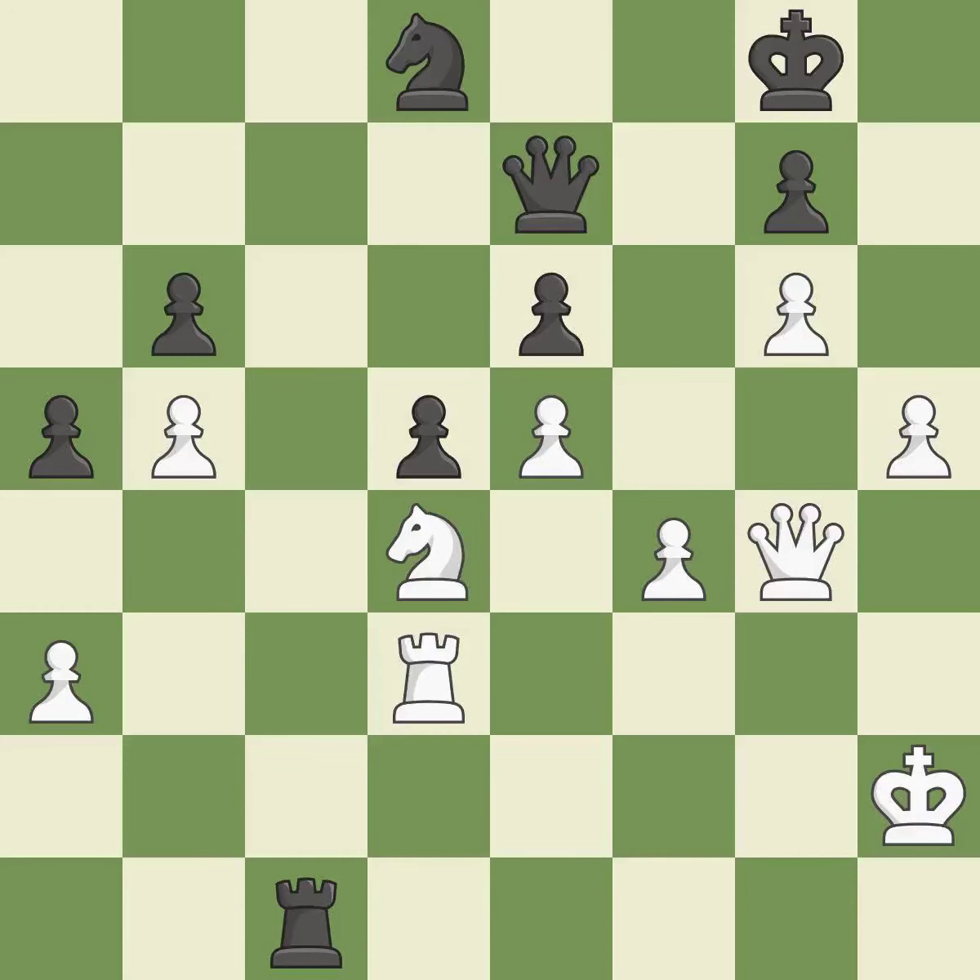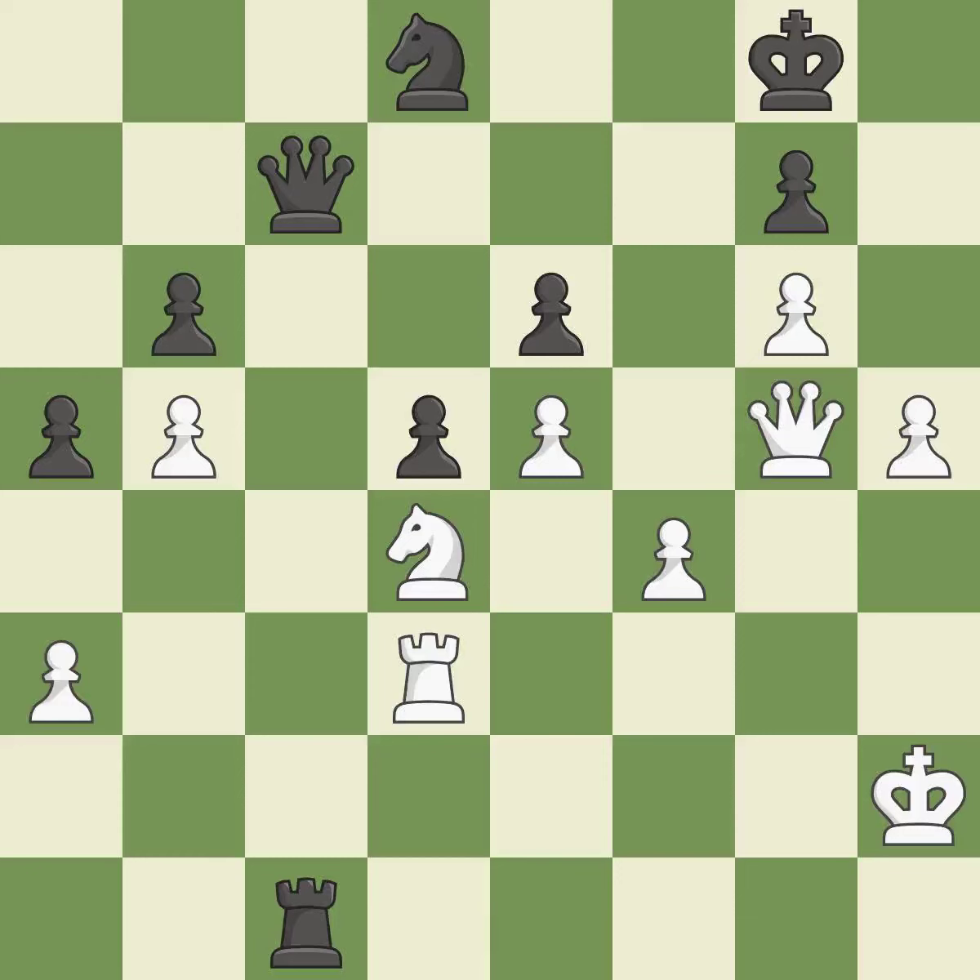That's a decent move. This suggests exchanging items of equivalent value. This raises the possibility of an eventual checkmate — it is ideal. This moves the queen to safety — it is best. This is the start of the end game and white is winning — it is best.